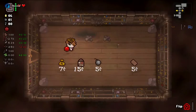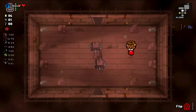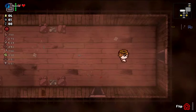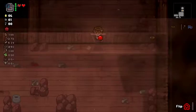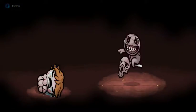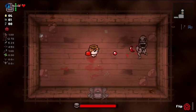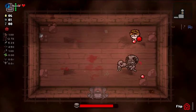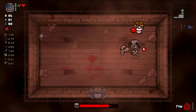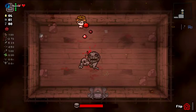We'll take the Necronomicon. We'll clear the next room, and we will come back to get the Potato Peeler just because it doesn't make sense to leave it down. We may use it eventually. I think both of our sides will end up having a cube of meat now, unless they give us ball of bandages advantages, which is fine too.